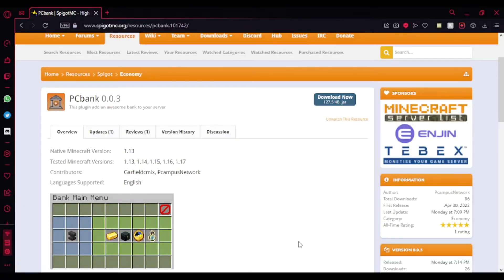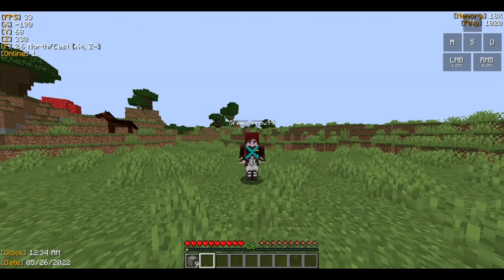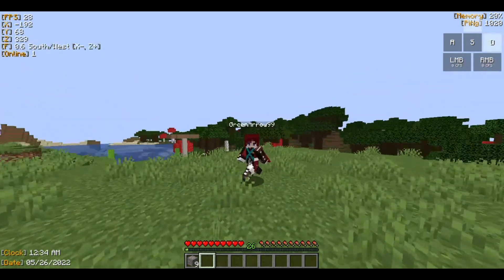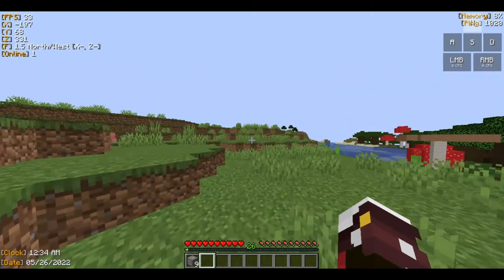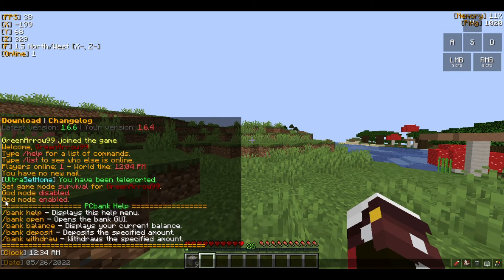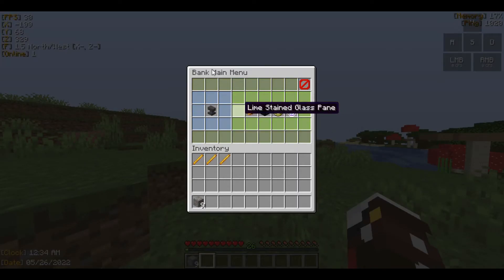Now I'm going to show you the preview in-game. So I'm in-game here and I'll show you how the plugin works. All you have to do is type bank help and you'll see the list of commands: bank help, open, balance, deposit, and withdraw. If you want to open the bank GUI, just type bank open, which opens the GUI. Now I'm going to explain how this GUI works.